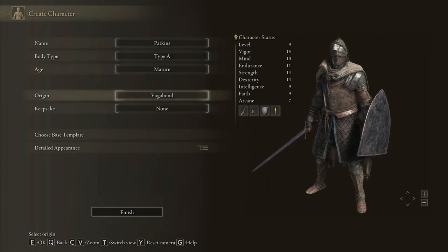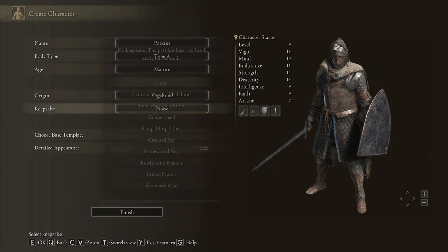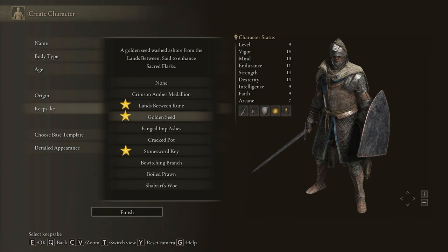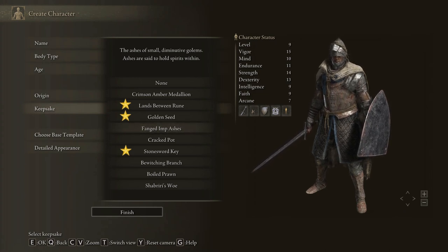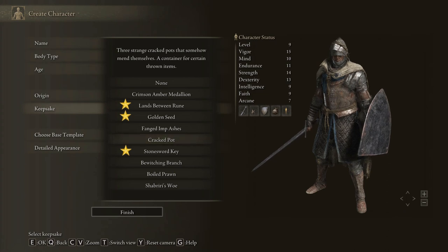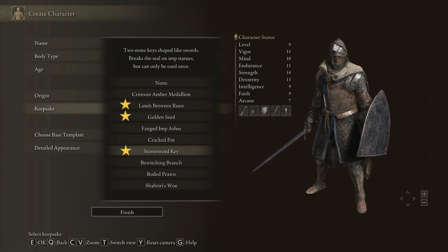You can choose your age and change your Keepsake. I've marked here on the Keepsakes the three that are recommended by other playing guides as being good starting Keepsakes. Lands Between Rune gives you many runes to help you gain levels, which is useful. Golden Seed will help you improve your health flasks. Crimson Amber Medallion increases maximum HP.